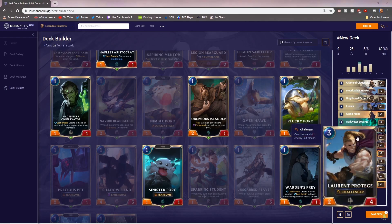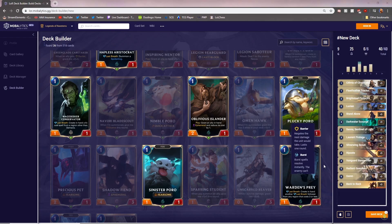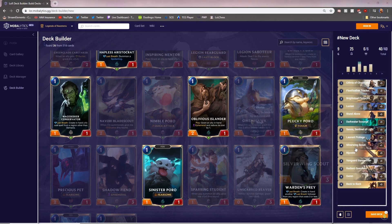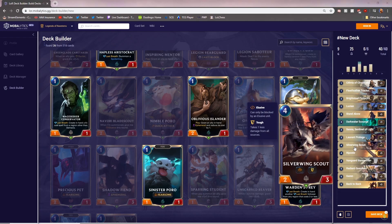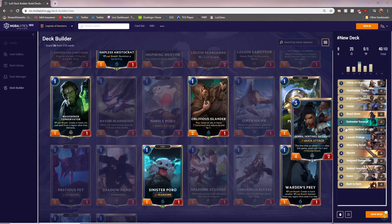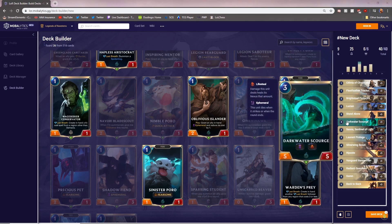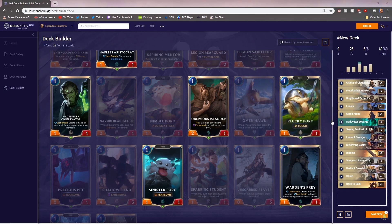All of these cards have pretty good stats for their mana cost, or they have an ability that puts them over the top. You have a 3-mana 2/4 with Challenger, a 5-mana 5/5 that gets lifesteal and tough if an ally died this round, and a 4-mana 2/3 with elusive and tough. All these cards have stats or abilities that make them on par or better than other cards in their mana cost category.